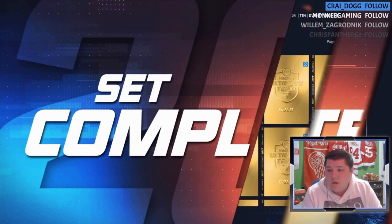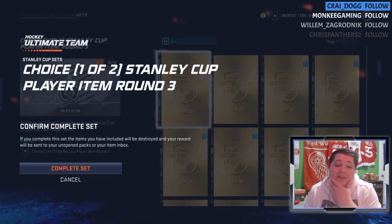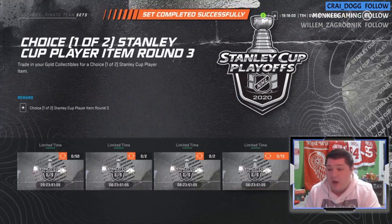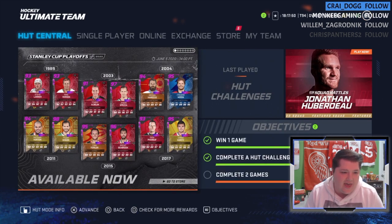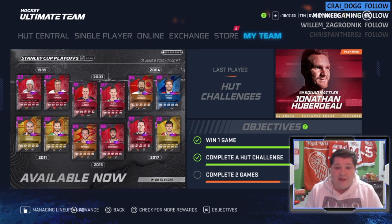We're gonna start doing packs and having some fun. I've already completed the set, so we're gonna do the set as well to get some of these guys. Sagan is ideal — Sagan's pretty much the only one I'm really interested in getting. Fowler will be pretty good, Seabrook will be alright, Dion Phaneuf at 93 is cool, but I don't want Vernon, I don't want armor. Give me Sagan or Respect I guess.